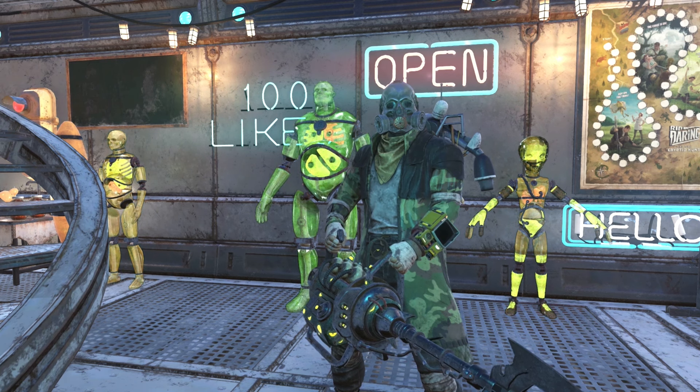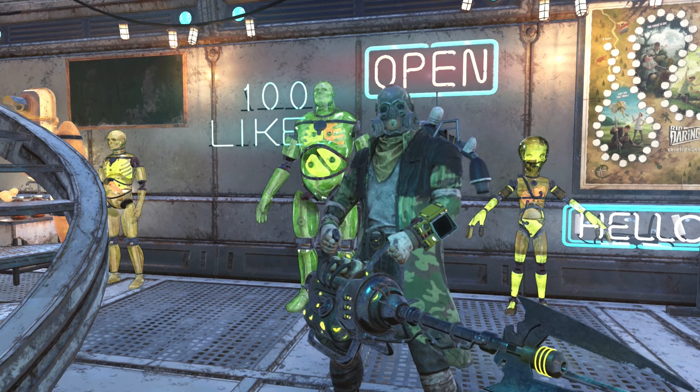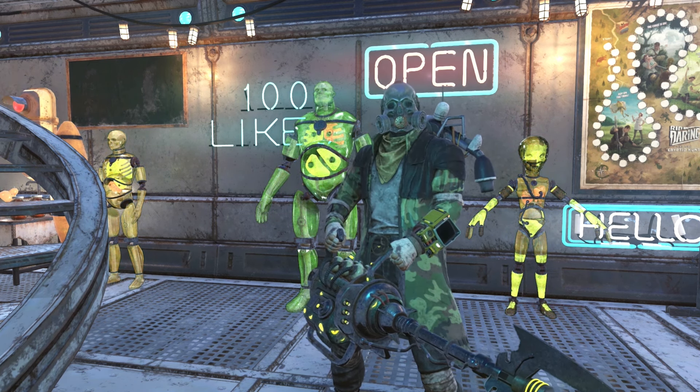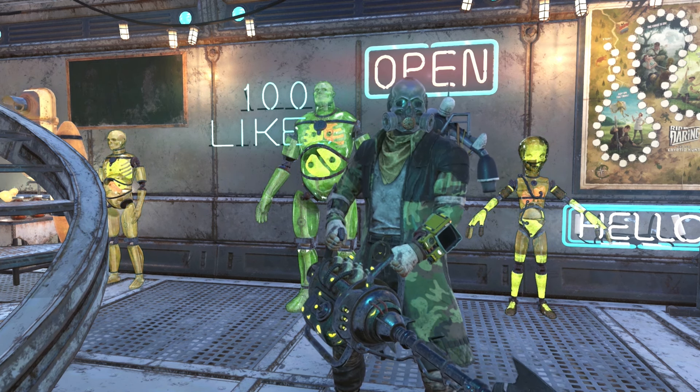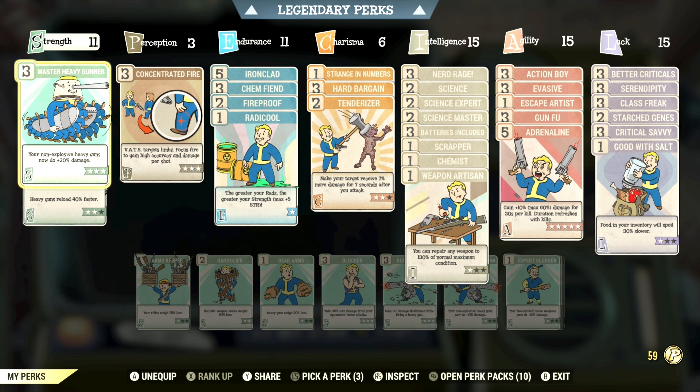These are things you should be using to make the game a little less tedious, and I'm also going to tell you when you unlock these cards. To make this more digestible, we're going to go from Strength, Perception, Endurance, Charisma, Intelligence, Agility, and then Luck. For those of you curious about my damage output cards — every weapon type has cards that increase damage, and it sounds super basic because it is.